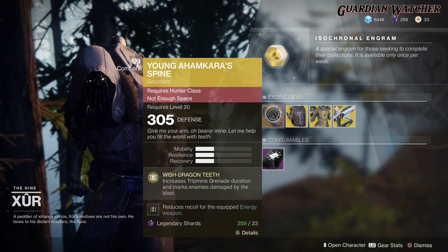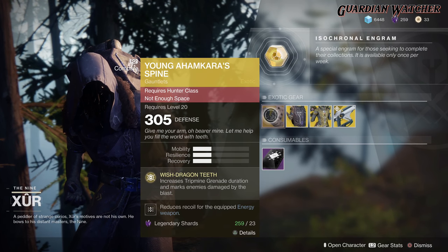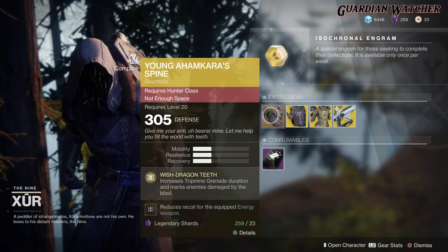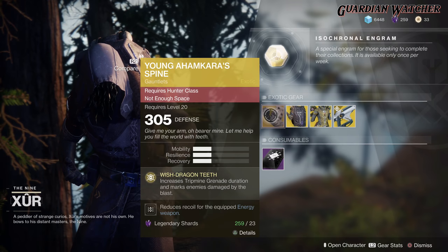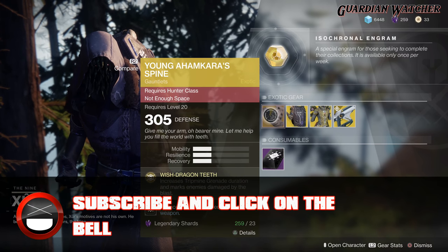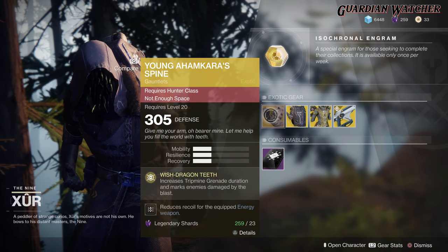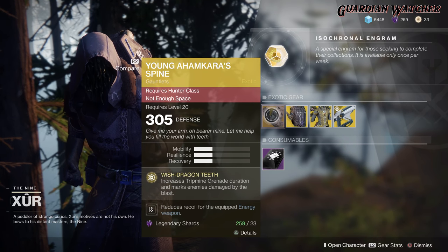This is an okay exotic to have in Destiny 2. It was a lot better in the original Destiny because Young Ahamkara Spine in the original Destiny gave you a second tripmine grenade charge, which would give you two tripmine grenades. But this is a decent exotic. I'd probably rate this a tier 2.5 in PvP, but definitely a tier 3 to maybe even 3.5 in PvE, because there are better exotics out there. I really wish Bungie hadn't changed how this actually worked.